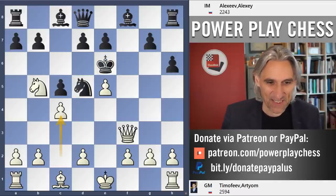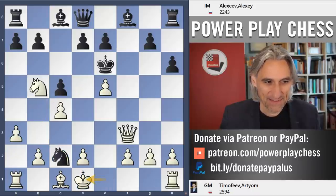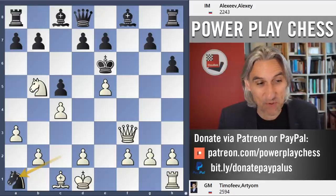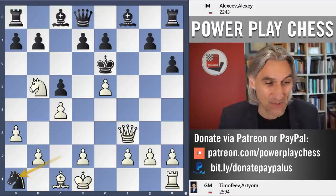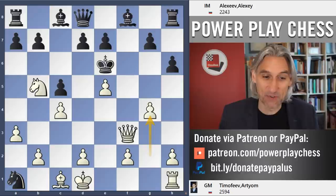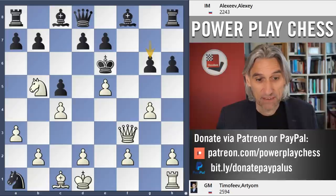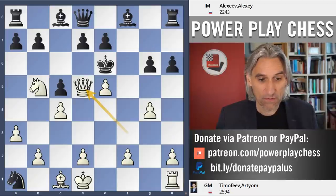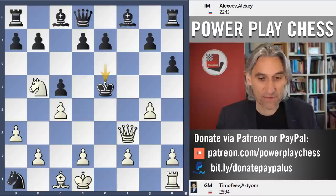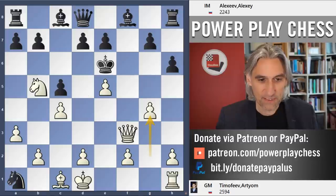The knight is defended, but after pushing it away - just for the sake of illustration - white has a mating combination in two. Can you spot it? Pawn to g4 - that's a really neat move and it's mate next move. For example, if g6 then queen d5 is mate. Or king takes e5, queen f5 is mate. And if d5 again, queen f5 is mate. Beautiful.